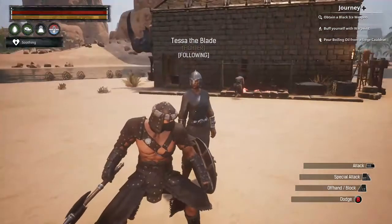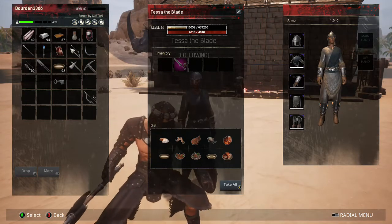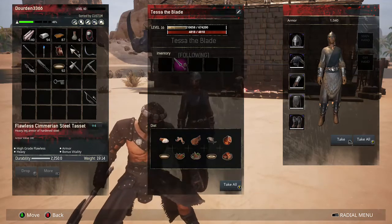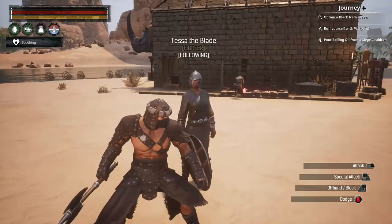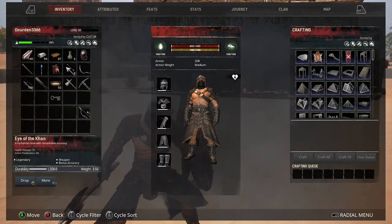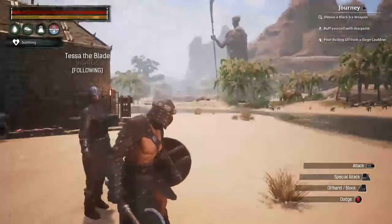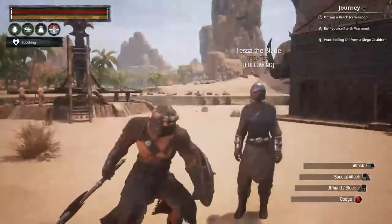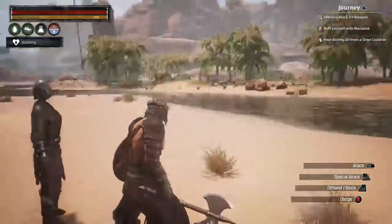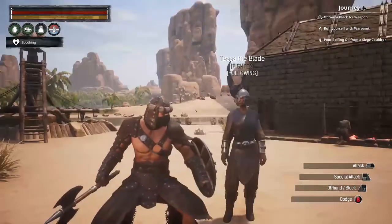As usual, I've got Tessa the Blade here. She's got her Sword of Krom and a flawless Sumerian steel armor. Don't forget to bring your axe — you're going to need your axe and make sure you have some shaped wood ready because this one takes eight, so you want to have at least ten ready to go.